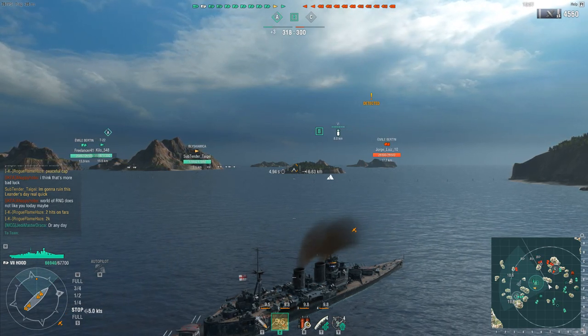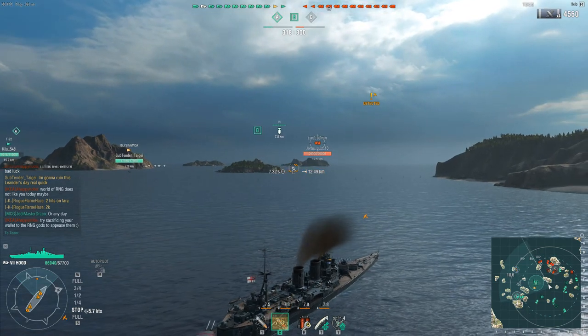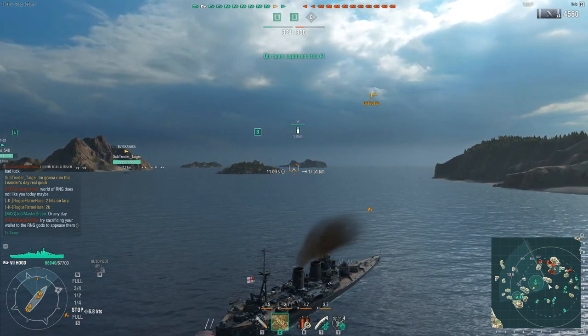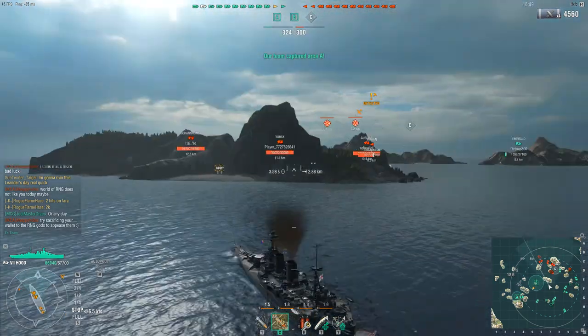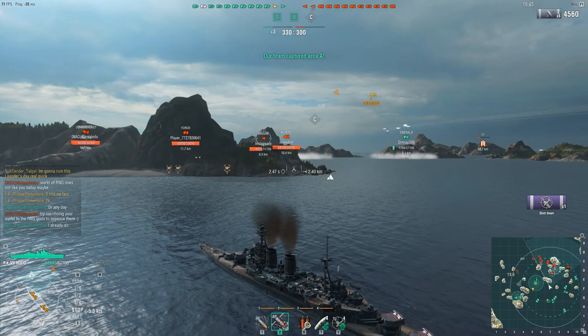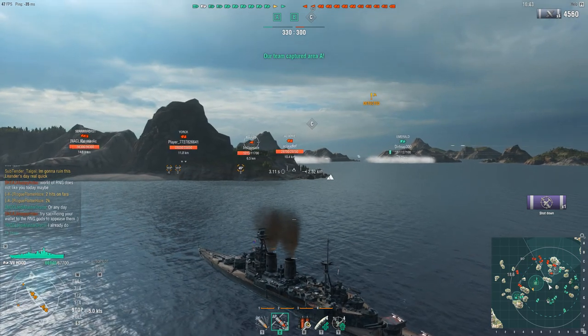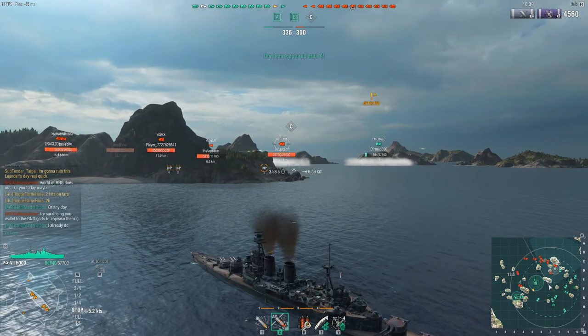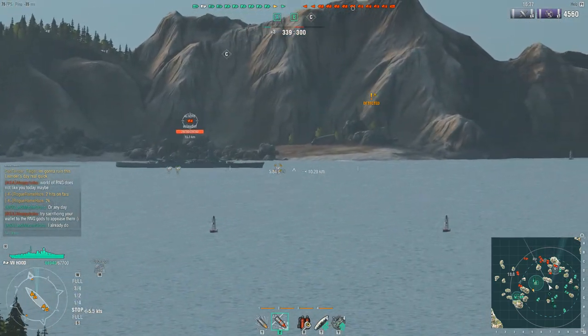My biggest threat is basically all the German battleships coming down from the north — at least the enemy Scharnhorst. The Hood really doesn't fare well against them. It doesn't have the guns to overmatch the armor, and it just does light damage to them. It doesn't brawl well with them as they have the advantage in secondary range and torpedoes.